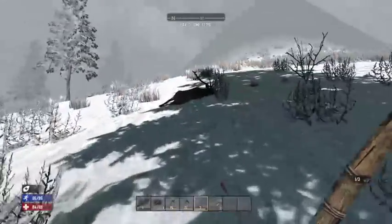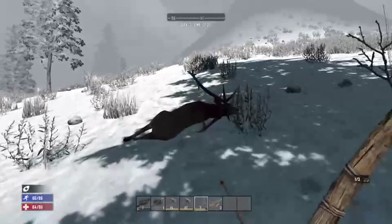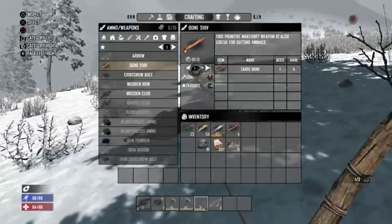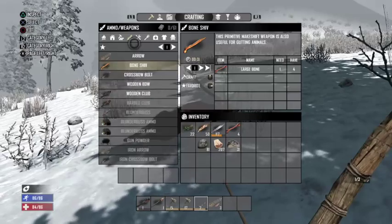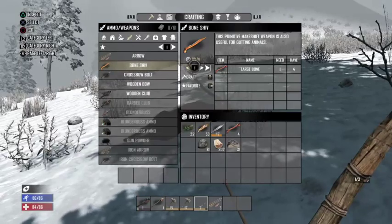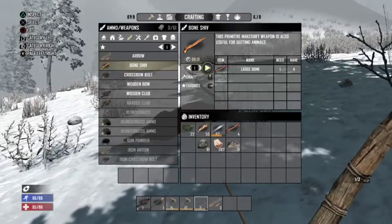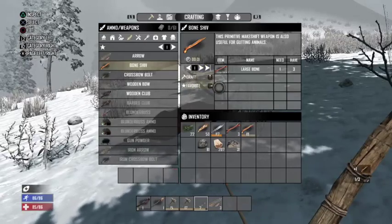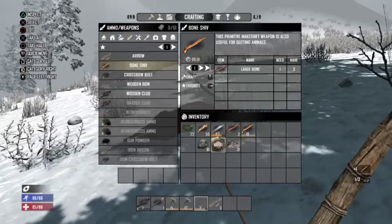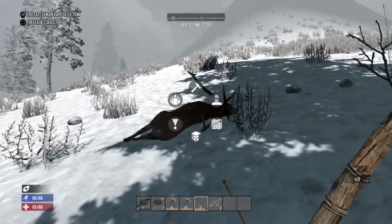So what you're gonna need is either a hunting knife, or if you haven't found one of those, go ahead and craft a bone shiv. All you're gonna need is large bones — go ahead and craft one of those. Alright, so I got my bone shiv.